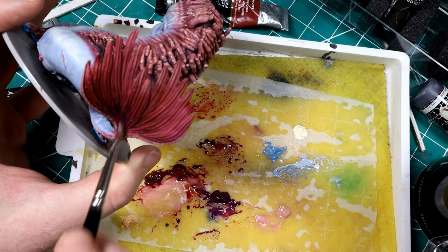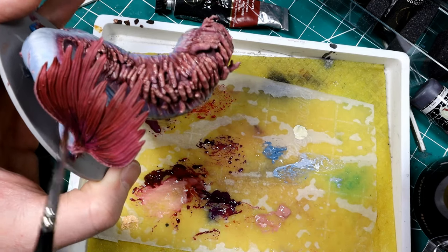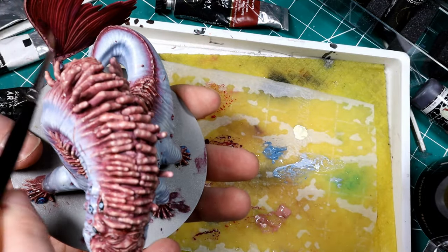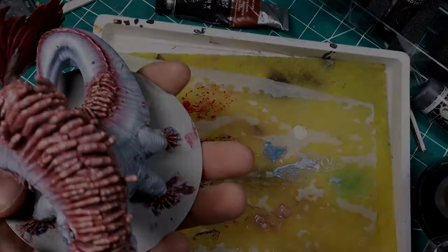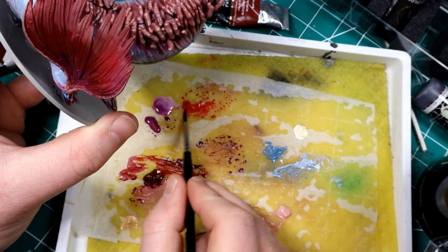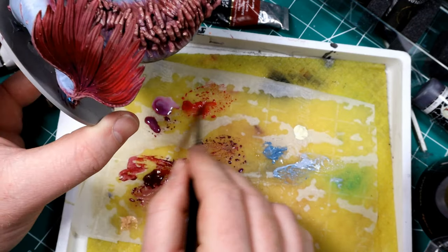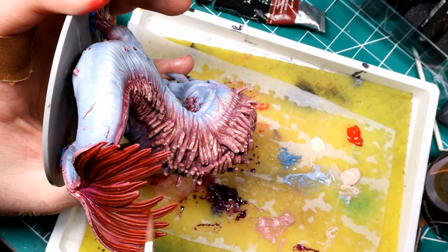Next we're focusing on the tail, which I spent a ton of time on - it was hard to get a result I really liked. I started by going even darker than the flesh recipe, deciding instead to go from a dark purple to a pretty bright red. I highlighted the shadow areas at the base with purple, then wet blended in pretty much pure scarlet and worked those colors together to get a nice transition between the two.